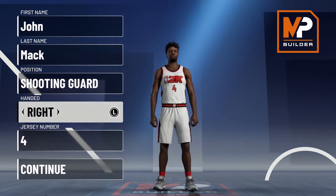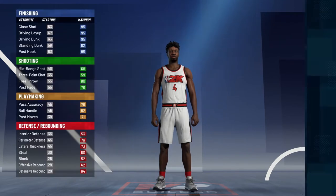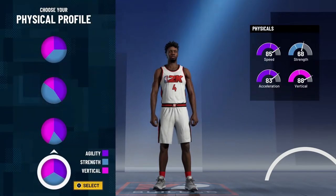This is going to be shooting guard — handedness doesn't matter, jersey number also doesn't matter, I just chose four because that's the number he wore on the Bucks. For the pie chart you're going to go with the blue and red half-and-half pie chart, and for the physical profile you're going to go with the balanced physical profile.